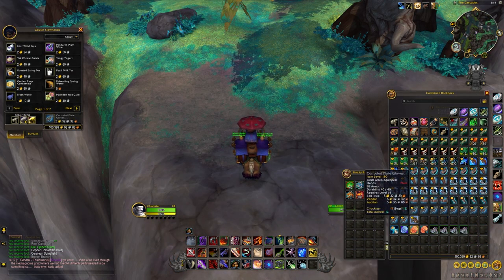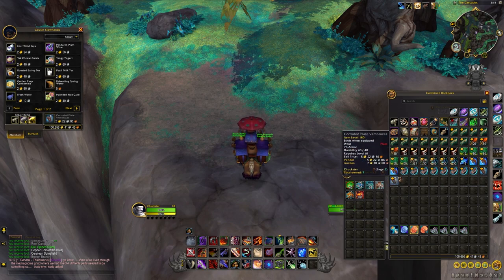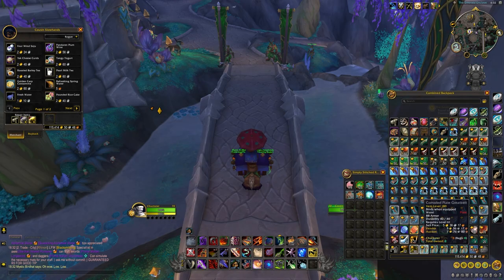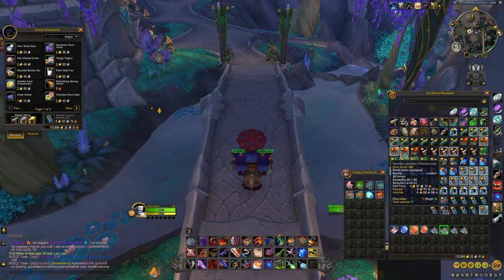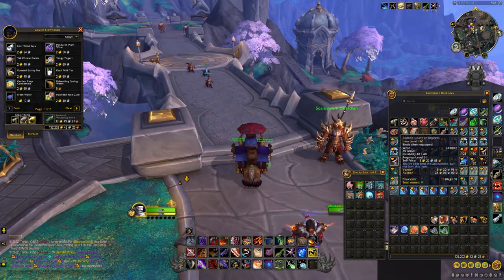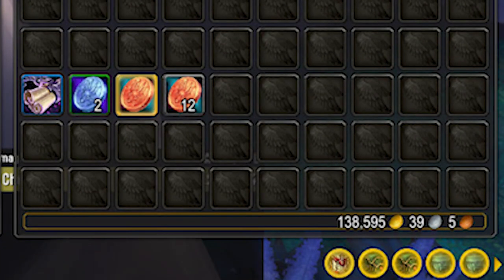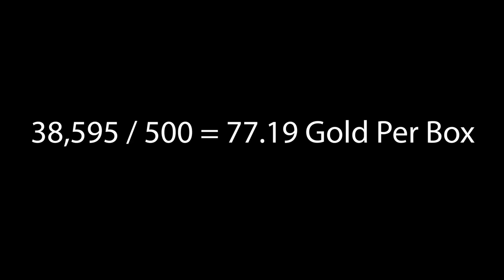With the amount of great items I got from the boxes I had emptied my bags twice during the farm. When I was finished I added it up in Valdrakken to figure out my total. I only sold the great items I received from the boxes and received a total of 38,595 gold, which averaged out to 77 gold per tackle box.